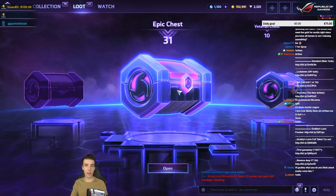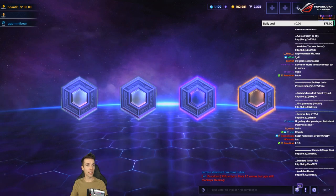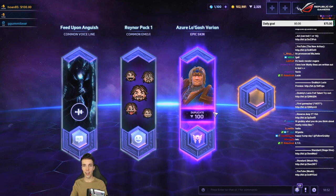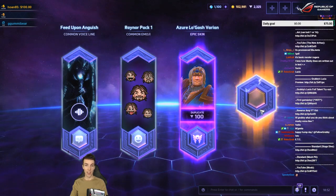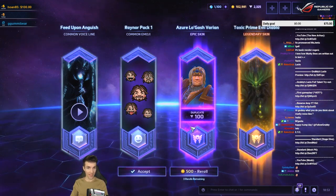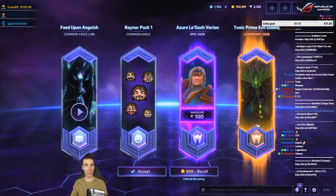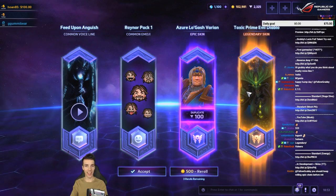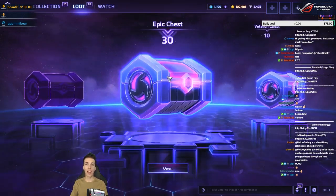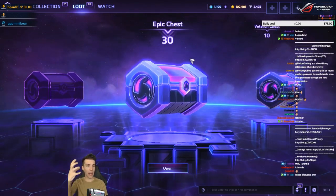After the next epic I'm gonna go to the veterans. Epic — Azure Lagash Varian. I hope it's Sonya announcer or Nazeebo legendary. Oh, that is actually very freaking nice — I got the Spooky Toxic Primeval Diablo skin! I'll take it, very nice. That's the third legendary by the way, and we're not even halfway yet in terms of value of the chests.